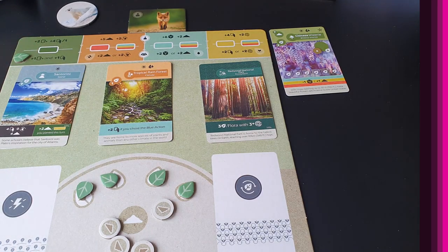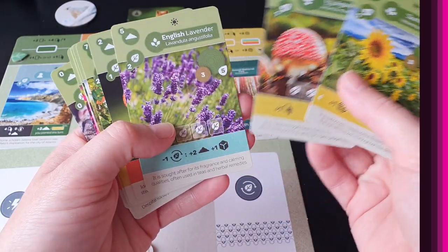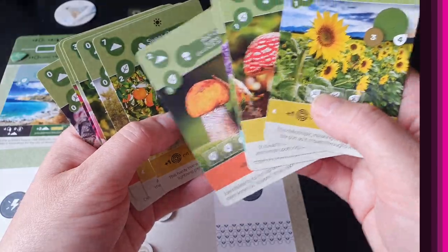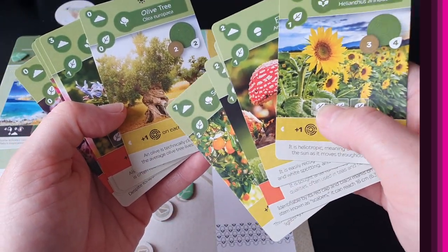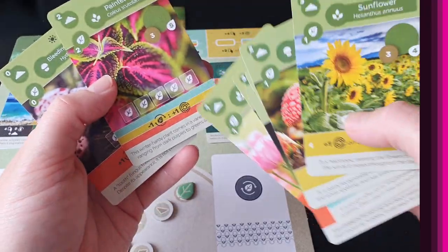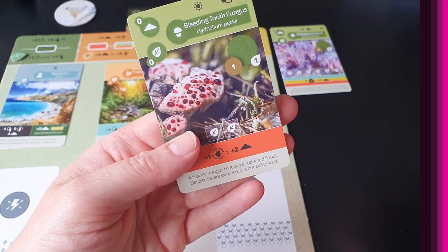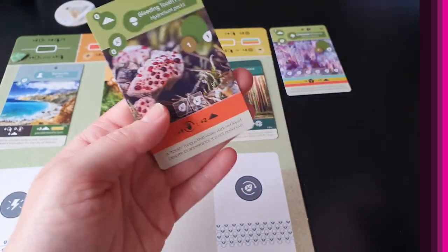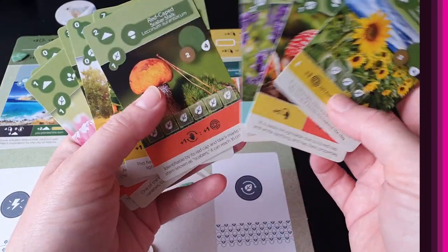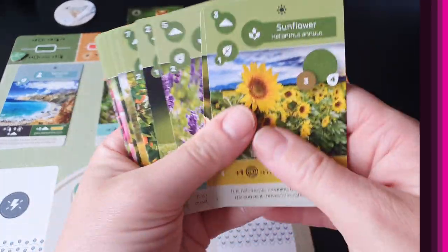Flora cards show the various habitat symbols across the top. They also have a type: trees, herbs, mushrooms, or bushes. This symbol is the victory points, and there are spaces on some for sprouts and for growth. This card's ability activates for blue, yellow, or orange actions. Some cards activate for only one color. You pay the soil cost and place it into your tableau; on the green plant action you can do that twice. All flora cards have lovely photography — well, most of them. They also have a bit of flavor text, though I've never actually read it during a game.